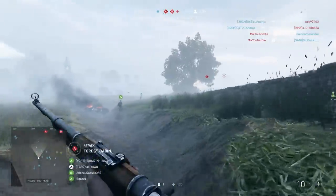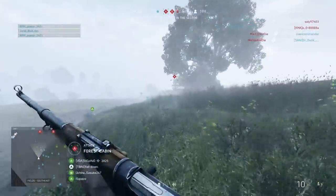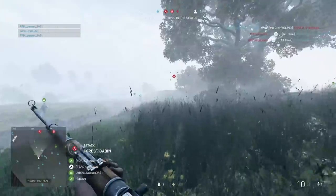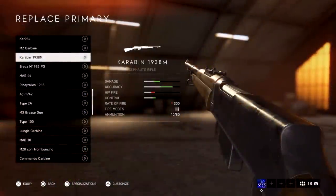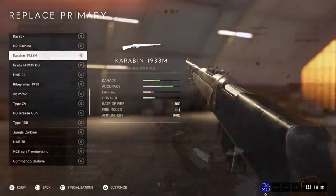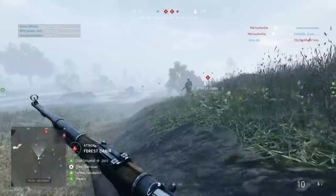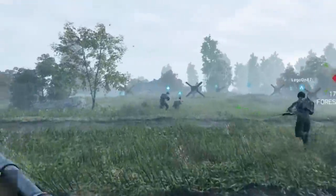For this video we are choosing the most powerful guns in different classes and weapon categories. We're starting off in Battlefield 5 with the Assault class, and the Carbine 1938M is pretty much the most powerful gun — along with the Johnson and the Gewehr 43. I have never tried this gun before. This actually looks pretty cool.